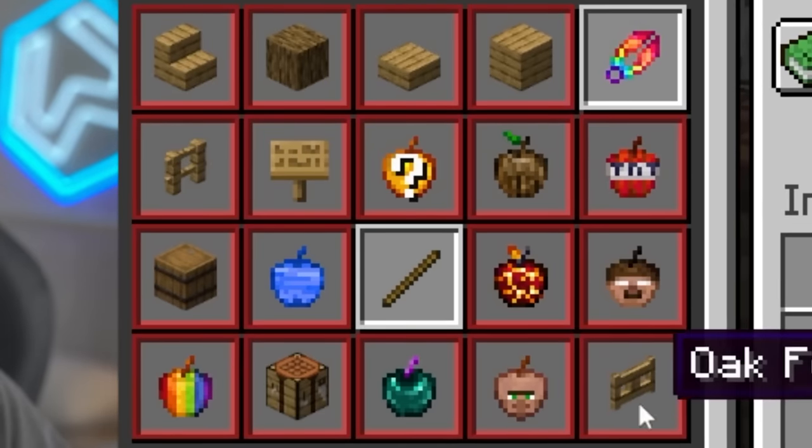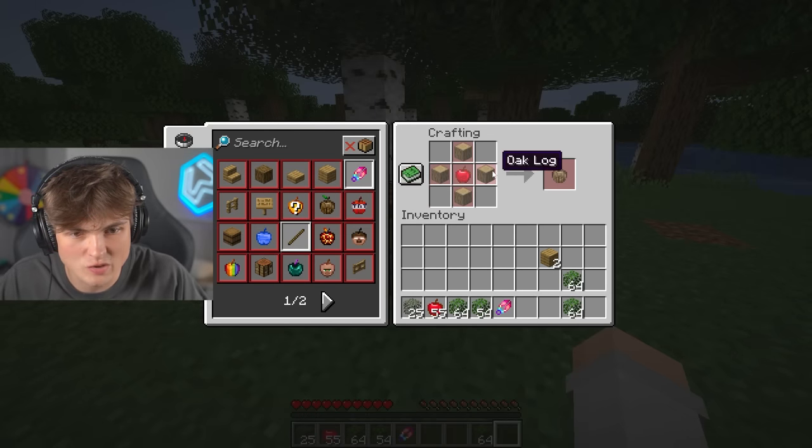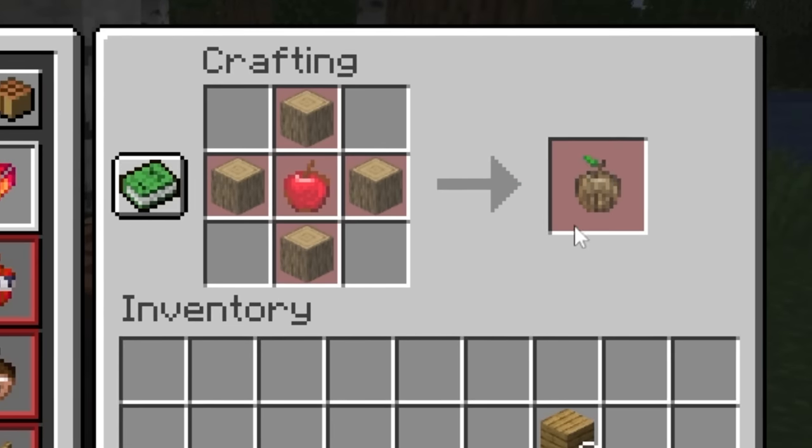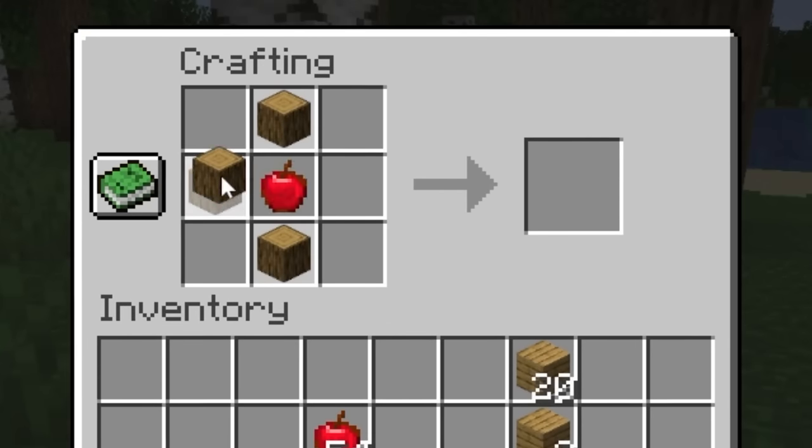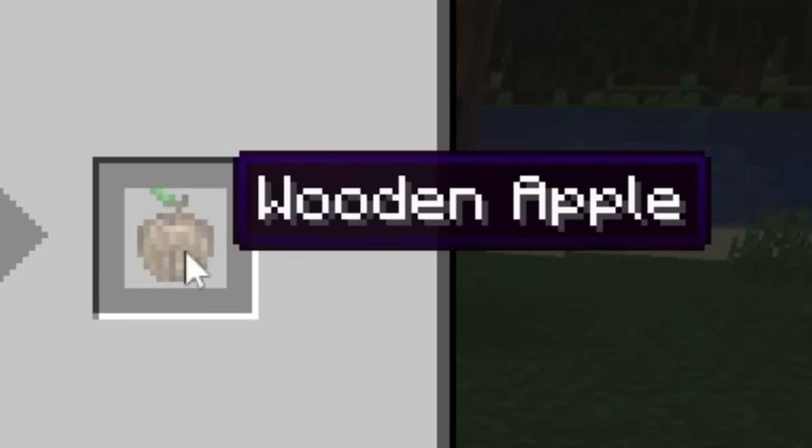There's a lot here. I am liking these and this looks like the easiest one. A wooden apple just takes four logs. Wood! I don't know why I do this. But now we can craft our first baby, the wooden apple.